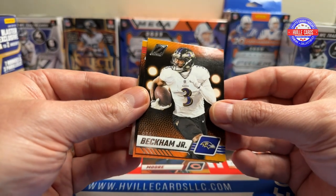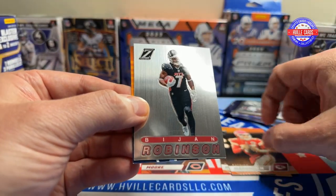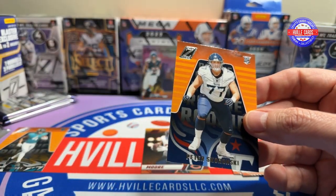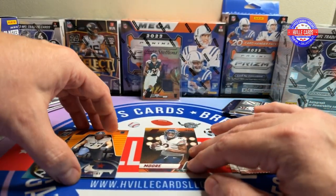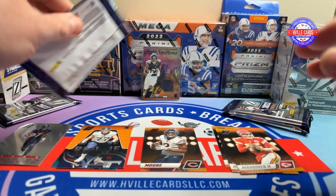We have an OBJ, a Patty Mahomes, a Bijan on the Pacific, and a Peter Skaronsky. That pack was missing the Red Zone, so it had fewer cards in it.